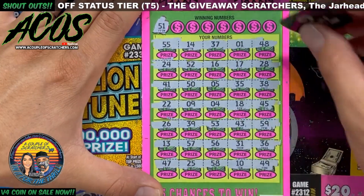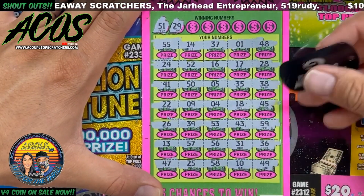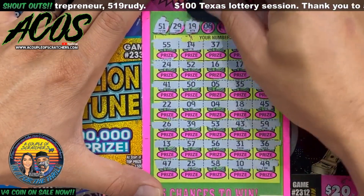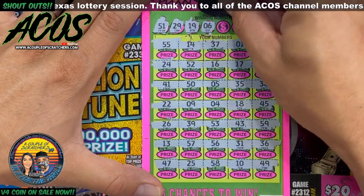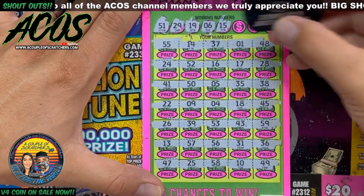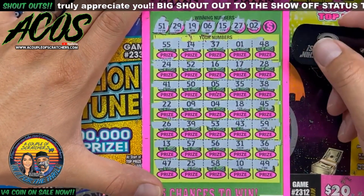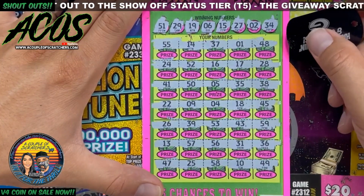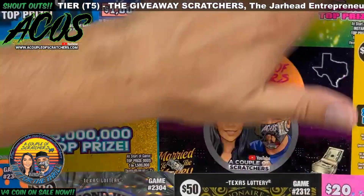Got 51, I see a 52. These tickets have a lot of numbers on them. 29, 19, got an 18, 6, got a 5 and a 4. I don't see a 6. 15, got a 16, 17, 13, 18. No 15. 27, 2 — got a lonely one right there. Last and final number is a 34 — got a 35. I don't see a win on ticket 21 of the 100 Million Cash Payout.